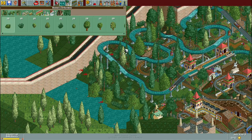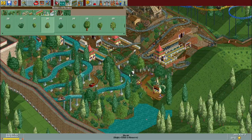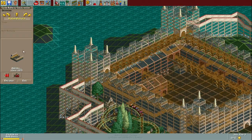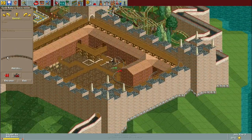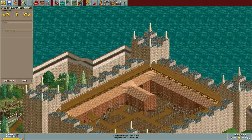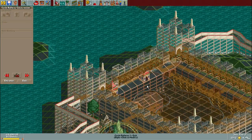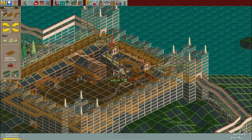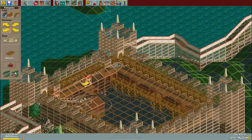I might have gone a little bit overboard with the trees in some places, so I did actually remove a few in the end because I felt they were covering up a bit too much of the rides. After I was done with that area, which I think looked pretty good, I moved on to inside the fortress, which I had been pretty excited about for a while. The main idea I'm going for within the walls of the fortress is kind of a medieval market, I suppose.